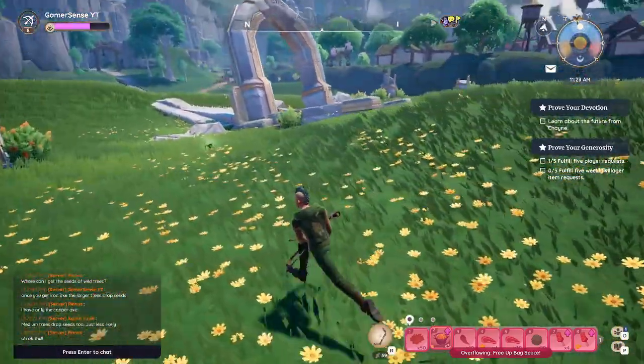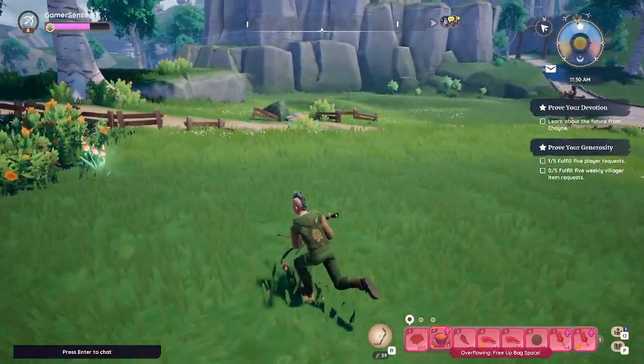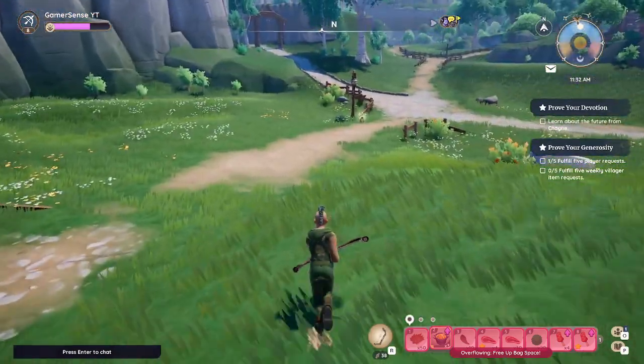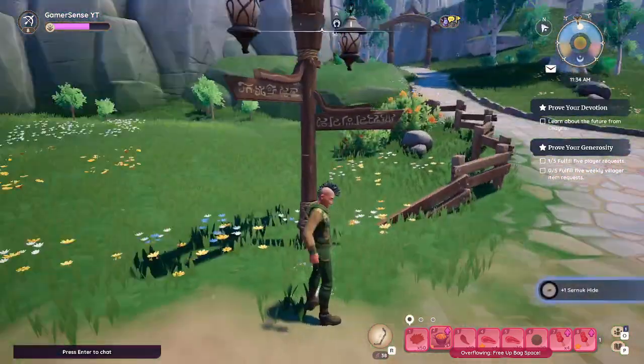We're going to start out over by Leafhopper Hills — it's a little bit south of the farm and a little west of Remembrance Garden. It's a nice open field that has a lot of spawns and a lot of different items for you to pick up.